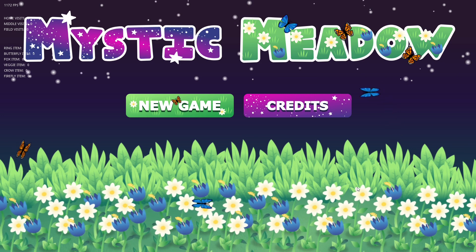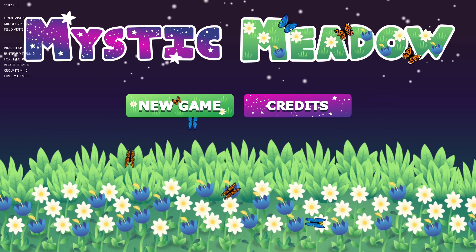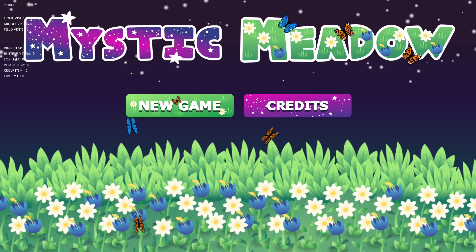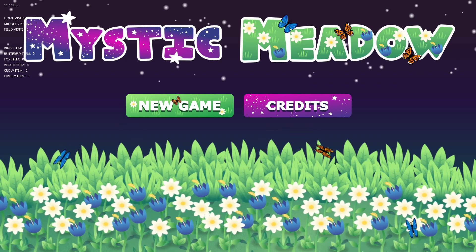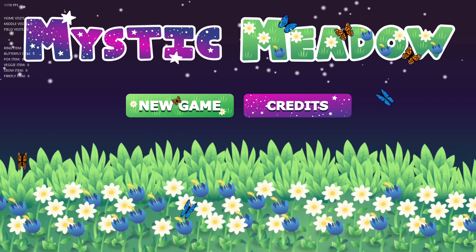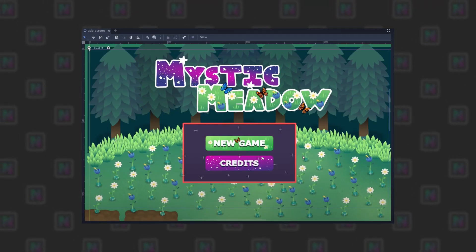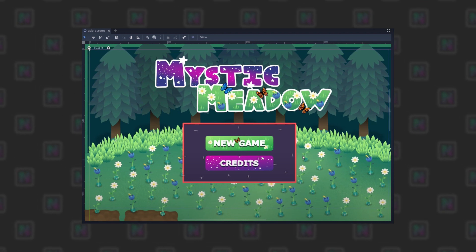First up is the menu screen, which has a slightly different layout although it has the same buttons. I'm probably going to change the credits button to an about button and add another scene there, so that when you click on it you can see information about the game and where to find me. Overall I think this is a bit better design — more focused on the actual buttons, and there's not a big empty box behind them like in the previous design.